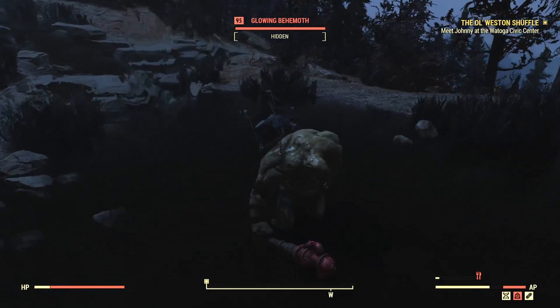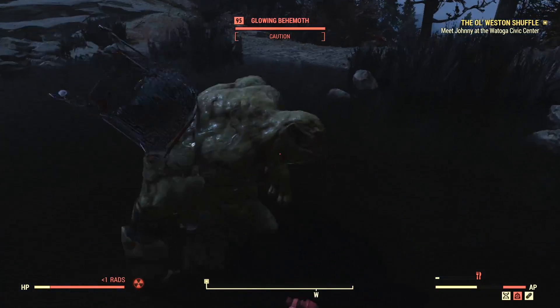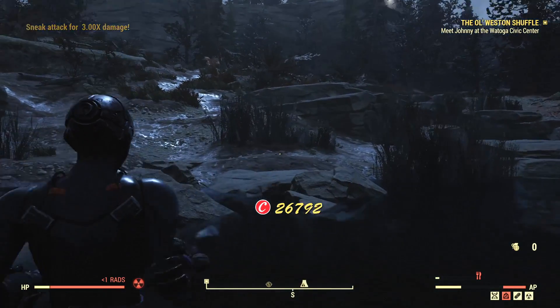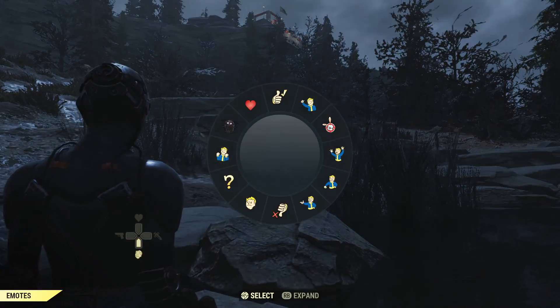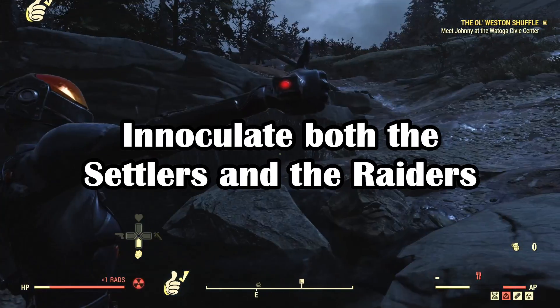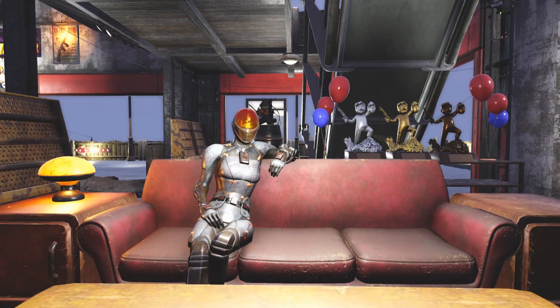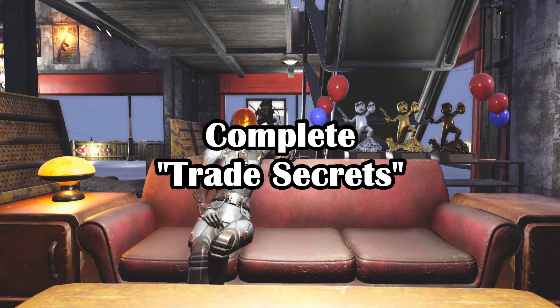Basically, you will need to have completed three quests before you even get the opportunity to get this, so keep in mind that you will need to complete these three quest prerequisites first. Firstly, complete the mission where you inoculate the settlers and the raiders. Then you must complete a quest called The Motherload, which is in the base game of Fallout 76. Then finally, complete the settlers quest known as Trade Secrets.